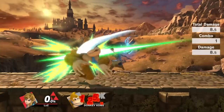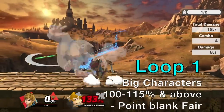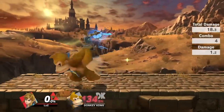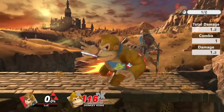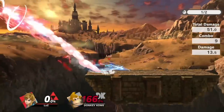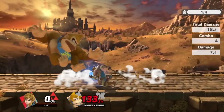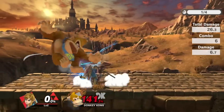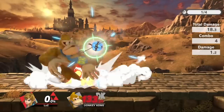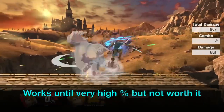Now let's get into these bomb loops. The first loop you can do is a Z-drop fast fall forward air loop. The inputs are pretty easy, but there are quite a few requirements. First, it works better on bigger characters. It only works starting from about a hundred percent, and you've got to make sure you hit the opponent with the very base of the forward air in order to properly connect. And because this combo is a closed loop, you can start it either with the forward air or the Z-drop — it doesn't matter. It works reliably until really high percent, but it's usually not worth it because you can just true combo it to a kill.